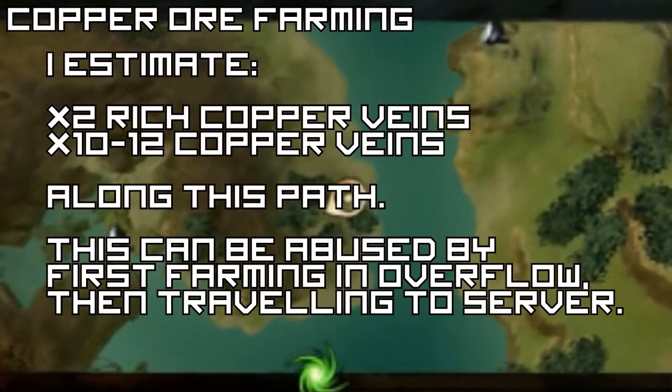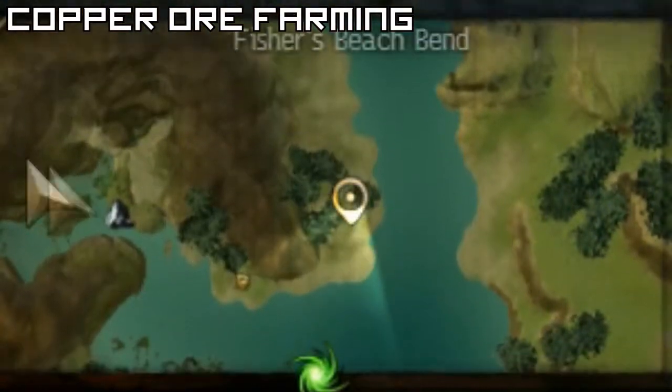You can abuse this by using the overflow if it happens, because this is a starting area for the Asura.